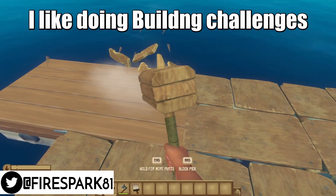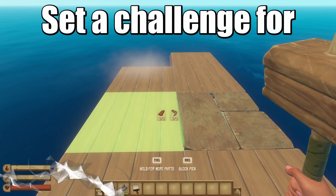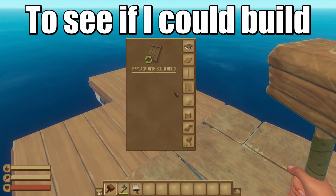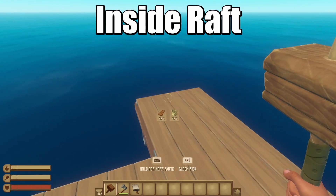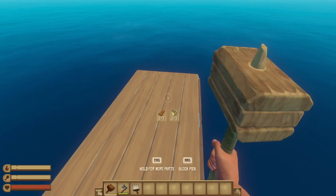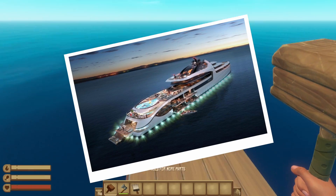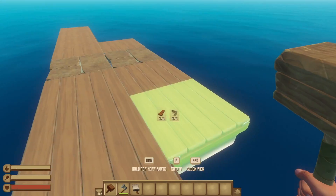I like doing building challenges and considering that Raft has a creative mode, I thought it would be fun to set a challenge for myself to see if I could build a real life yacht inside Raft. I did a quick Google Images search and found a picture of a yacht that looked awesome to build and possibly doable inside this game, so I set out to build it.